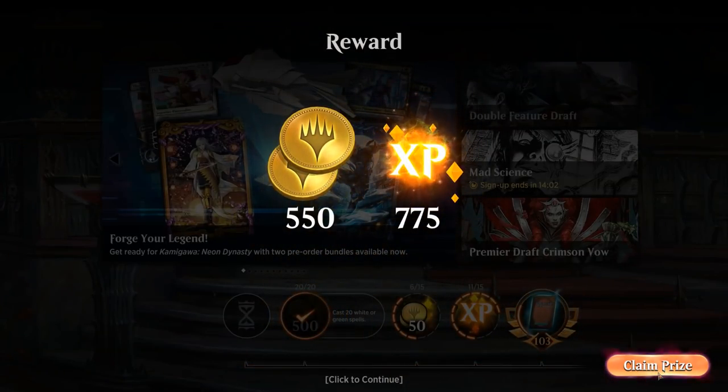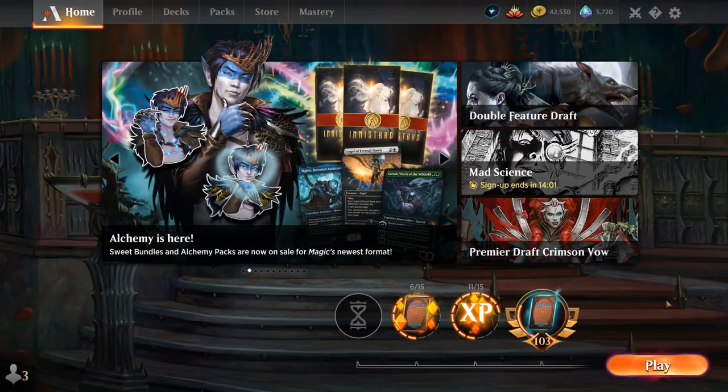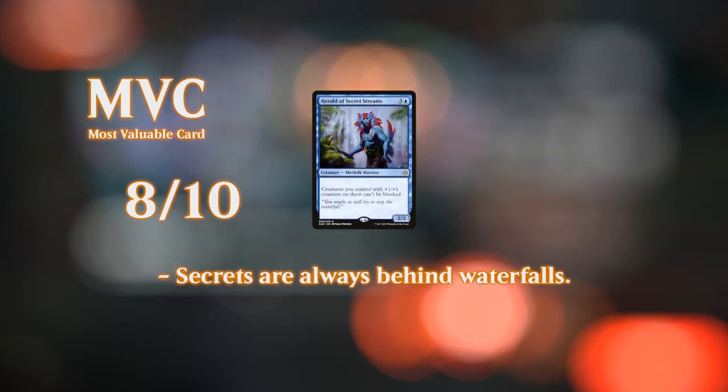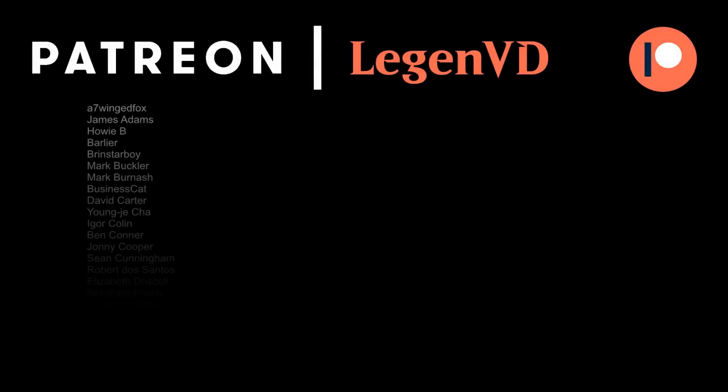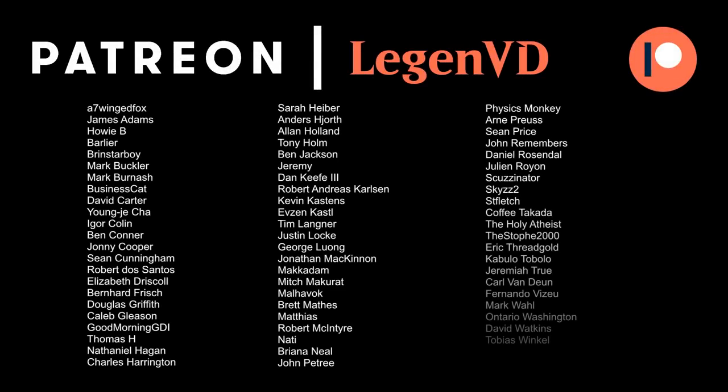That's our blue-green merfolk tribal deck in action. It's a decent tribal deck — having access to cheap counterspells to back up an aggressive creature plan is strong, and we also have value engines for grindier matchups with lots of sweepers. It might not be as good as the five-color sliver deck featured a while ago, but if you like counterspells this is a better fit. Thanks for watching, hope you enjoyed — have a nice day. You can become a patron at patreon.com/legendvd and help decide future video topics.